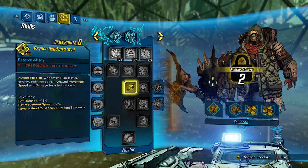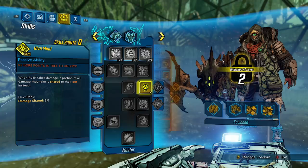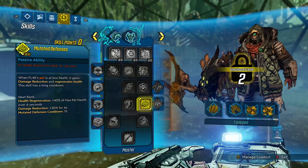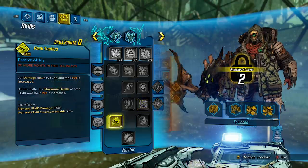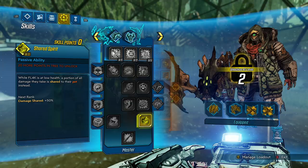Psycho Head on a Stick — a Hunter kill skill: whenever Flag kills an enemy, their pet gains increased movement speed and damage for a few seconds. Pet damage: 13%. Pet movement speed: 16%. Duration: 8 seconds. Hive Mind: when Flag takes damage, a portion of all damage they take is shared to the pets instead. Damage shared: 5% to 20%. I would hate to hurt my pets — they're part of the team. Barbaric Yop: increases the power of pet bonuses granted to Flag. Pet bonuses: 20%. Mutated Defenses: when Flag's pet is at low health, it gains damage reduction and regenerates health, but this skill has a long cooldown. Health regeneration: 40% of max pet health over 6 seconds. Damage reduction: 30% for 6 seconds. Cooldown: 15 seconds. That's a pretty good skill for keeping your pets alive. Pack Tactics: all damage dealt by Flag and their pet is increased, and the maximum health of both is increased. Pet and Flag damage: 5%. Pet and Flag maximum health: 5%. Shared Spirit: while Flag is at low health, a portion of all damage they take is shared with their pets instead. Damage shared: 50%. Not a fan of hurting my own pets, but I guess they are defending their master.